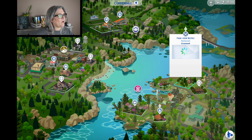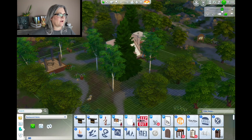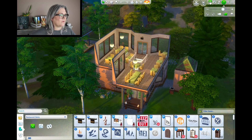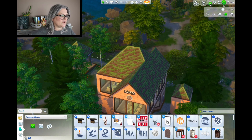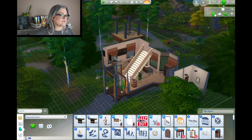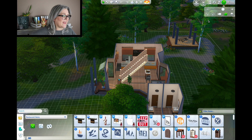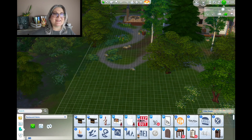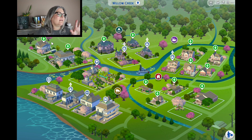Let's check out the Park View Bistro. We've got a park area and what looks like a little sandwich shop. It is functional as a restaurant — the 'please be seated' sign is right there. You could even put toddler play things here to make it almost like a family park day where you can grab lunch. That would be really cute.